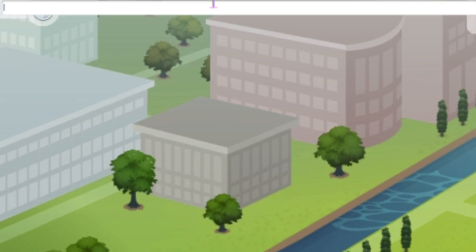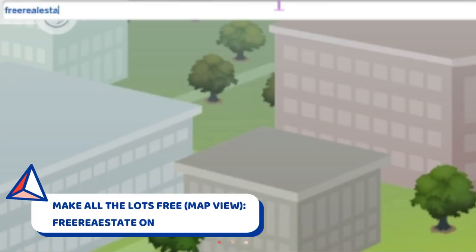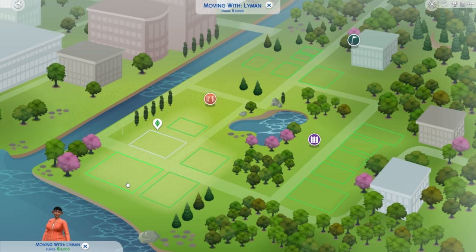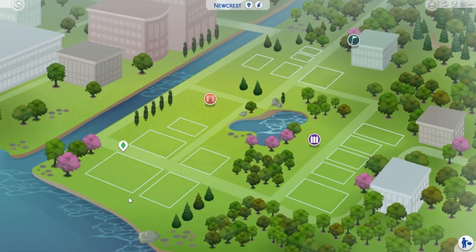So what do you do? Open the cheat box using Ctrl+Shift+C and write: free real estate on. After that, it will appear saying free real estate is on. You press Ctrl+Shift+C to close the cheat bar and you can see that now all the lots are affordable and they are free, so I won't spend any money here. Now we can play with our sim.